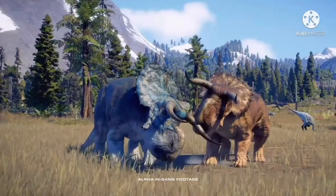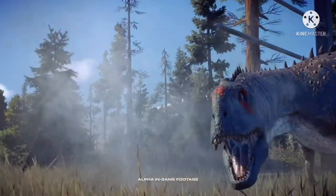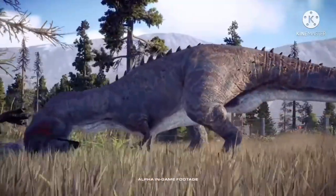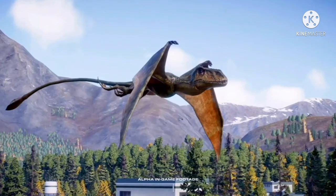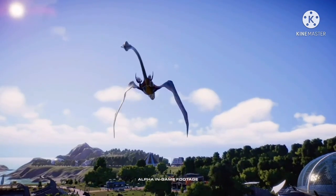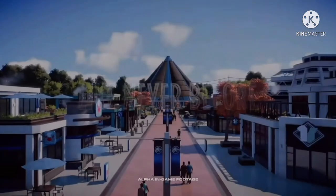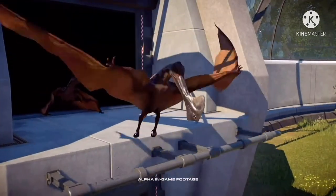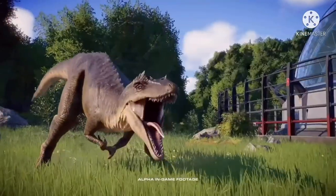We get to see that later with some Brachiosaurus as well. Then we get to see some of the new buildings — I can't tell what they are because it cuts before showing them clearly. I think it's an ACU building. Right now the first part of the trailer is all in the desert, and we get to see the returning aviary from the first game, except I think that'll be exclusive to the desert biome because you wouldn't have a glass aviary in there — it gets super heated — but it looks really, really good.